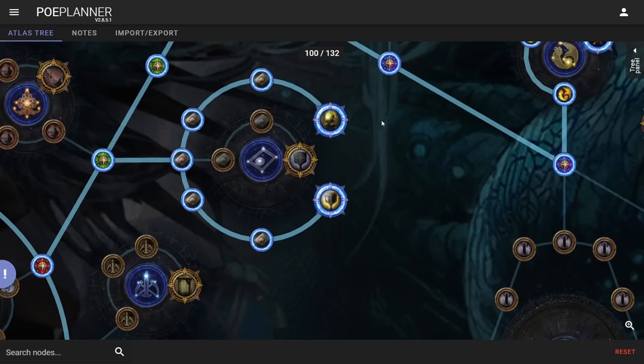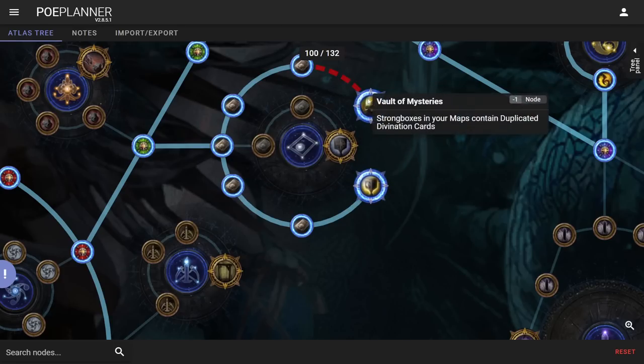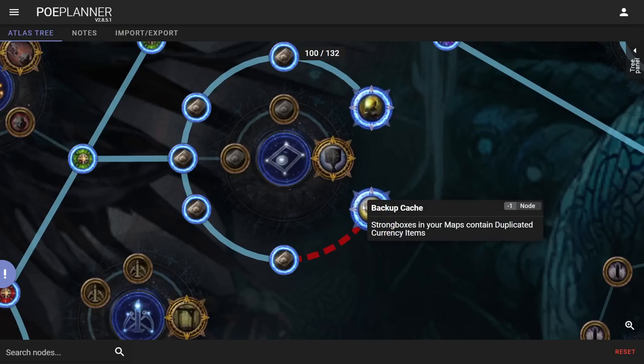Moving up to the strong box section — if you're not enjoying strong boxes you won't invest in this wheel. This covers quantity of strong boxes and div card duplication. Div card dupe has always been really nice; there are a lot of general divination cards, and personally I've had a lot of success with div dupe along with currency dupe. You could drop a Divine out of a strong box, dupe it, and have two Divines. As someone who plays a lot of SSF, I love this for accumulating my early currency tab.